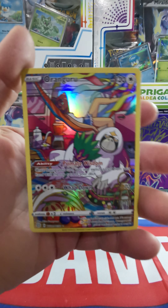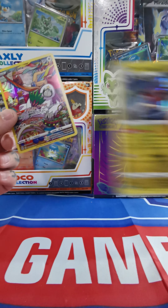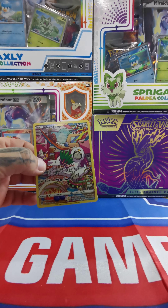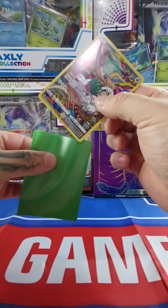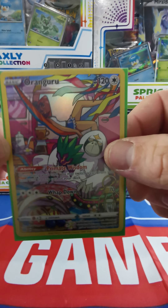Orangaru alternate art — that is beautiful — and a Garchomp holo! Right on! We got one good pull, and that's a fire pull right there. I have not gotten that one before — that's a beautiful alternate art.